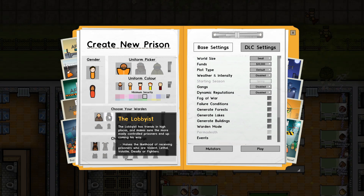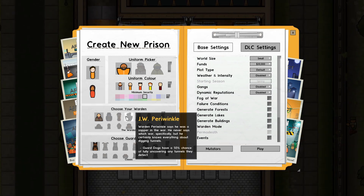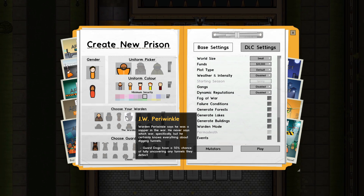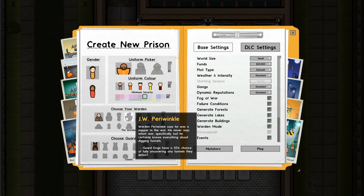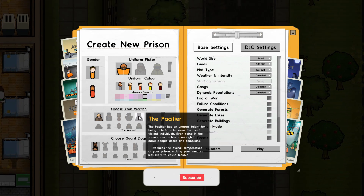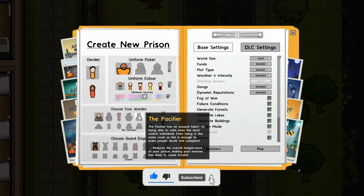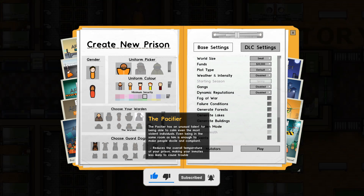The Lobbyist just increases the likelihood of receiving prisoners who have bad traits. Periwinkle makes it so that guard dogs have a 50% chance of fully uncovering tunnels they detect, which is pretty useful. The Pacifier reduces the temperature and makes inmates less likely to cause trouble - I really like this one, it just makes the prison a bit more quiet.